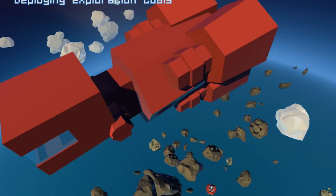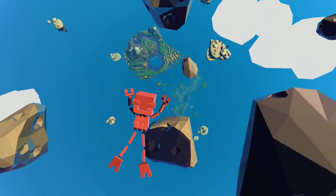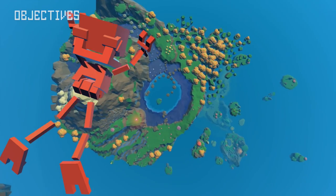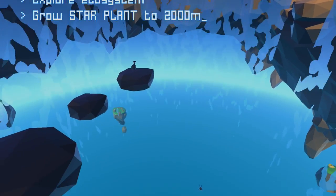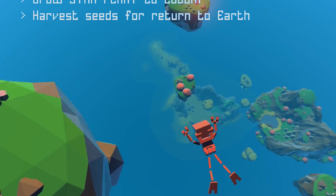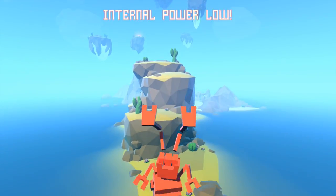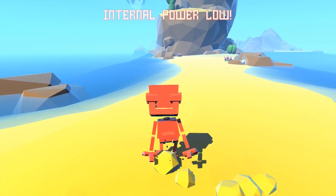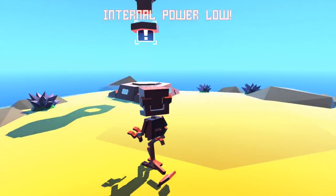Deploying exploration tools. Launching Bud — and it's just gonna fling me out at the planet. Can I move? Objectives: Explore Ecosystem. Grow Star Plant to 2,000 meters. Harvest seeds for return to Earth. Have fun. Is that part of my goals? Internal power low. Oh crap, okay.